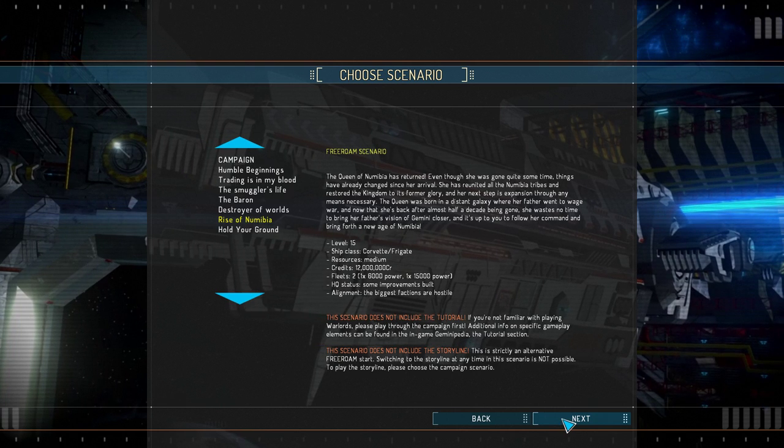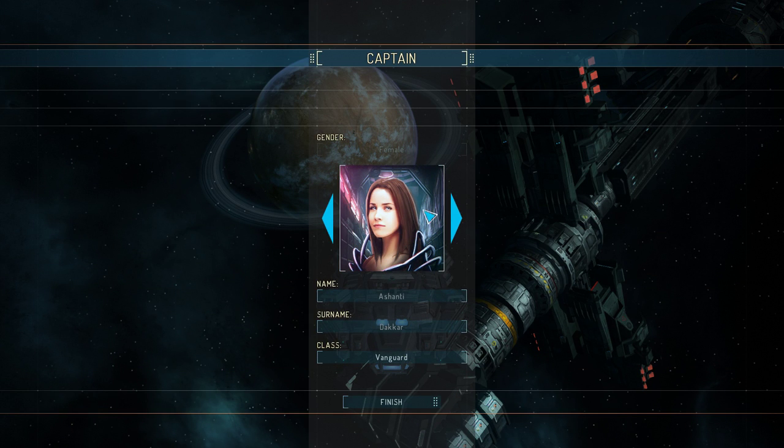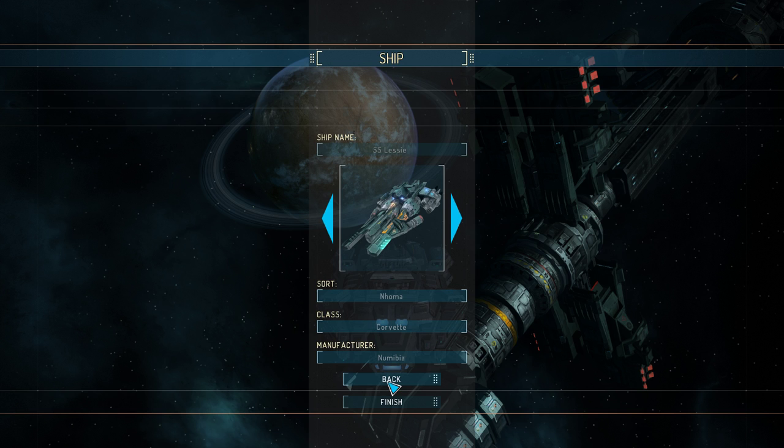So let's get straight into it. I'm looking forward to playing this game — I have not played this game in a long time, ladies and gentlemen. So we're going to design ourselves. We have to be a woman, so we'll go with this one. She looks imposing. I'll play Vanguard this time.